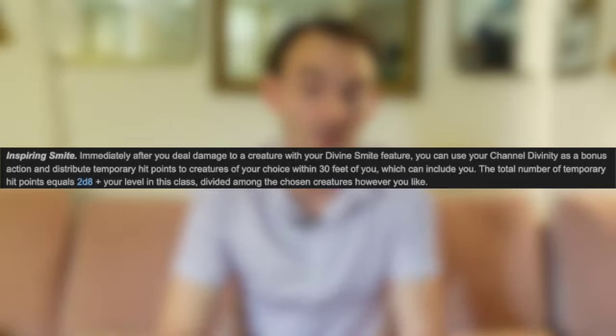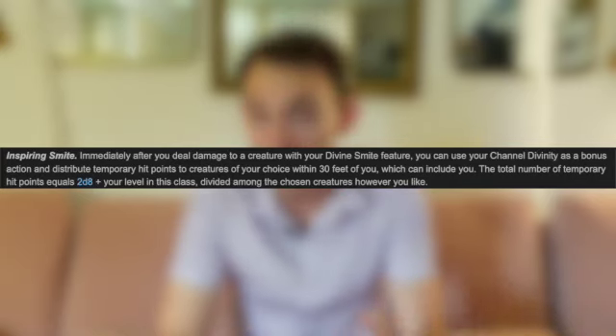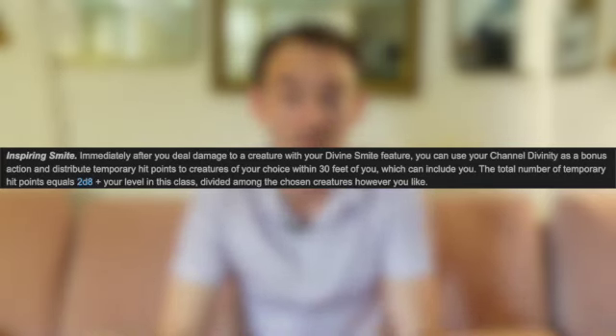Inspiring Smite says that after you deal damage to a creature with your Divine Smite, you can use your Channel Divinity as a bonus action to distribute temporary hit points to creatures of your choice within 30 feet. The total number of hit points equals 2d8 plus your level in this class — that's about 12 temporary hit points at level 3 on average, which is pretty good. It scales nicely with your level, and you can distribute these hit points however you want, which is great flexibility. It's a support feature, boosting people up with temporary hit points.